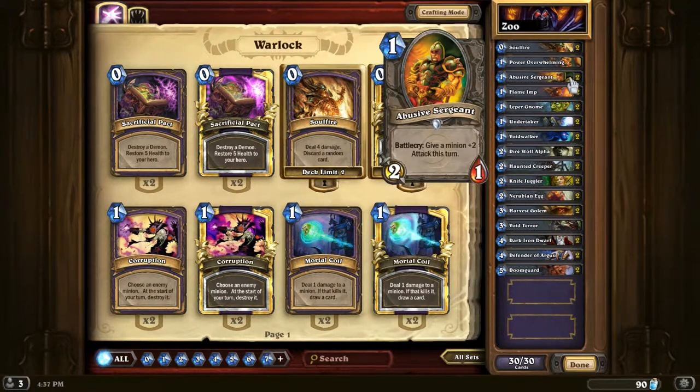Abusive Sergeant — it's a 1-mana 2/1 that gives a minion +2 attack this turn. This is a really good card for many reasons. Because of the +2 attack, you can consider it a 1-mana 4/1, or a 1-mana 2-attack charge minion — you just put it on a different minion. This is a viable option if you draw it turn one and you're going first, unless you're facing a Mage of course, which makes it less optional. It's a good card nevertheless.